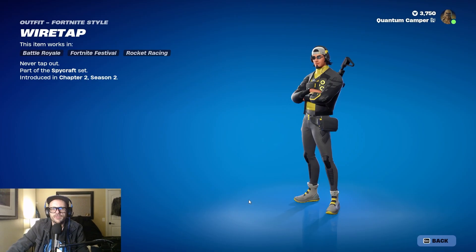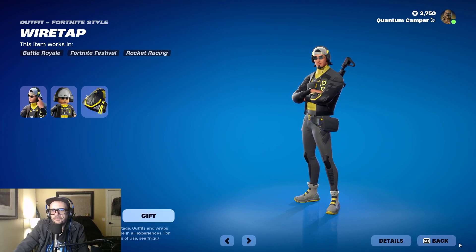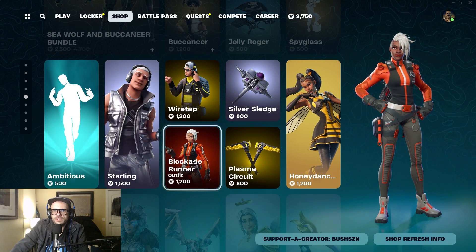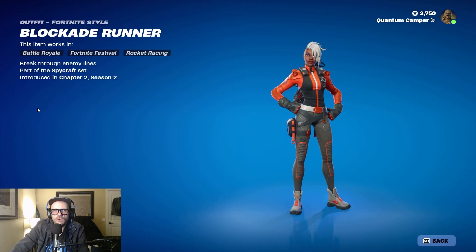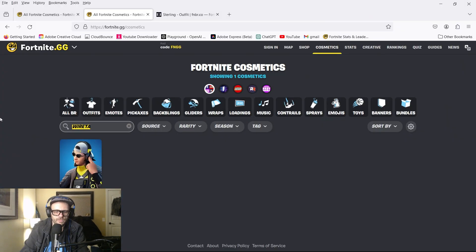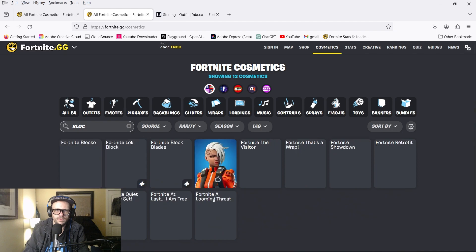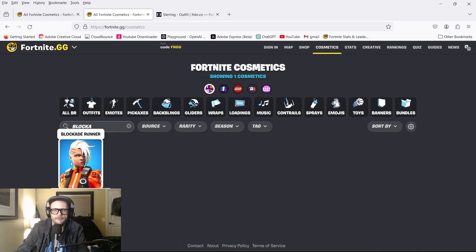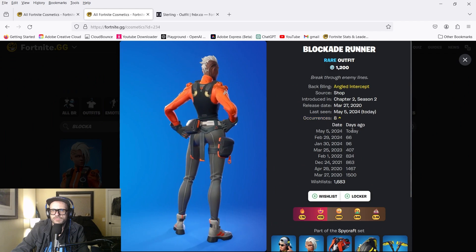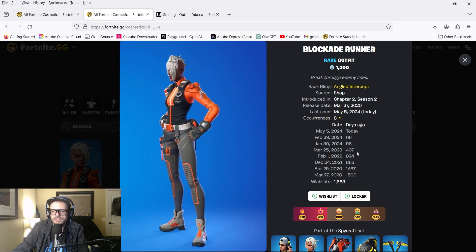I might have to pick it up — I've bought so much lately, it's crazy. Have you bought anything? I bought a ton of Star Wars stuff. Oh, I didn't even look this one up yet — Blockade Runner, Chapter 2 Season 2. Only eight occurrences — today, 66, 96, 407.